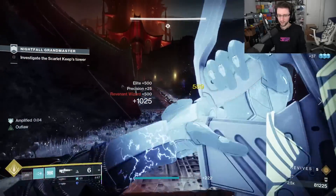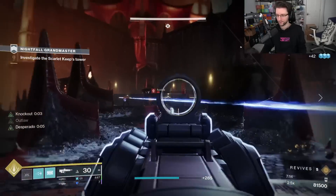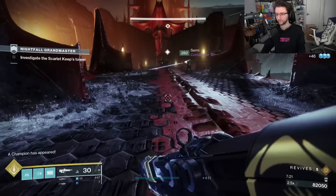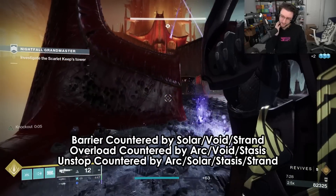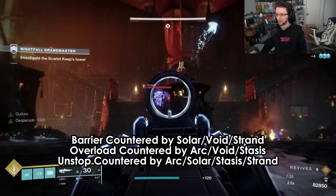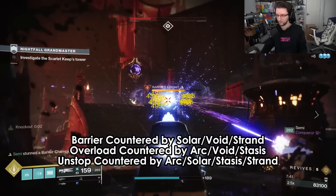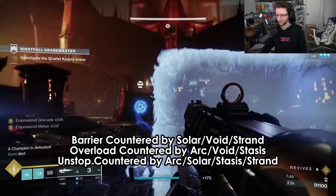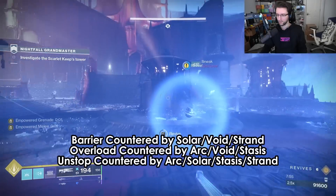Next up, Champions. We're still going to have anti-champion artifact stuff, but Bungie wanted to introduce different ways of countering champions, so they're adding anti-champion capabilities to subclasses. For anti-barrier: volatile rounds will have anti-barrier capabilities, being radiant gives your weapons anti-barrier, and Strand will have something too. For overload: triggering the jolted condition stuns an overload champion, suppressing will stun, and slowing via Stasis also works. Unstoppables can be blinded, encasing and shattering them in Stasis will stun, triggering a solar ignition will stun, and Strand will also have something for unstoppables.